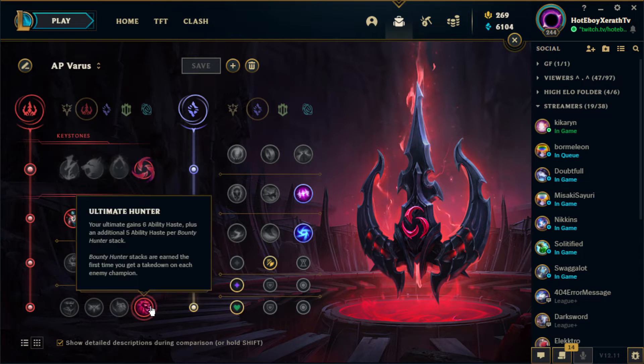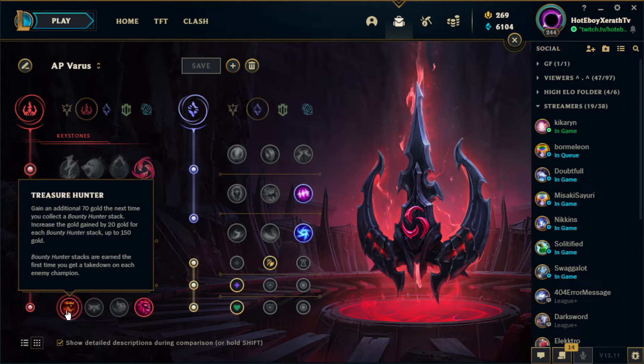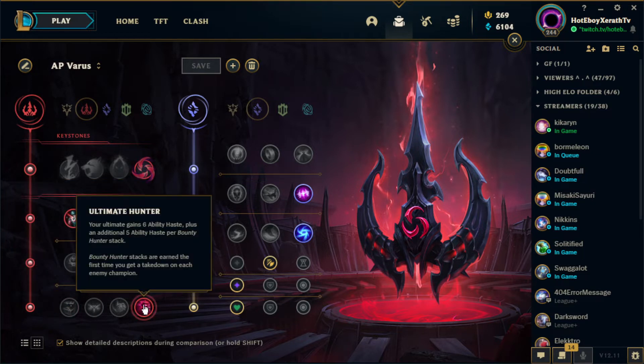For our final domination rune, it's going to be Ultimate Hunter. There is another rune you can possibly run called Treasure Hunter, which allows us to snowball and get past our hardship in the early game to reach our first core item. If not, Ultimate Hunter is great because our entire kit revolves around our ultimate, so the faster it comes up, the better.